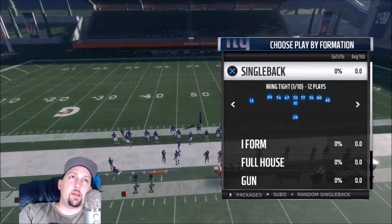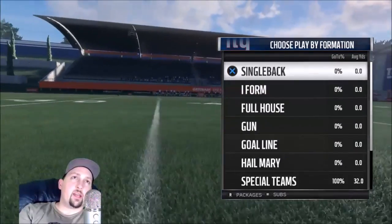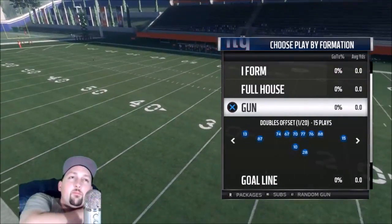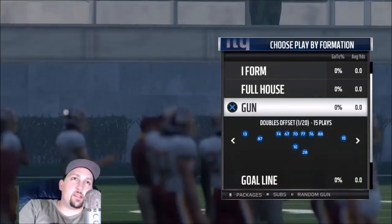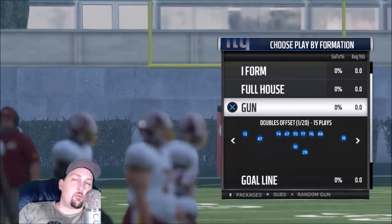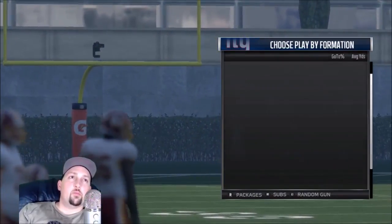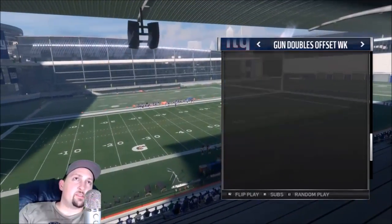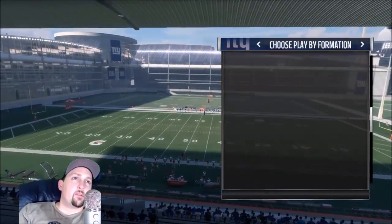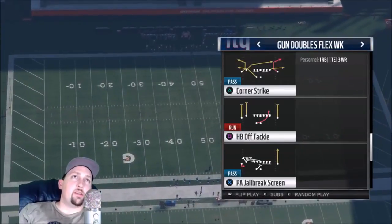They're really basic — they have a decent single back, but the I-form and full house feel like they're missing a strong or weak set. They get straight to gun. I hate playbooks that just feel limited in formation, and that's what the Giants playbook feels like. Unless I find some gold in the gun, they're probably the worst playbook in the division. These formations just don't inspire me at all. Nothing really good looking coming out of this. The Giants is one of my least favorite last year, and it's looking to repeat that trend this year.